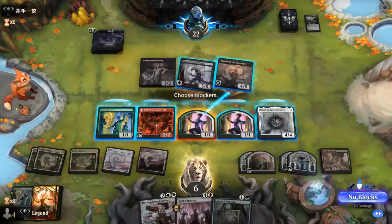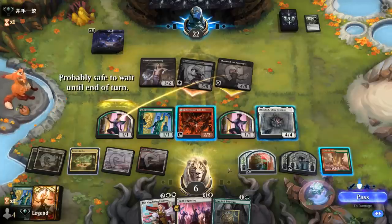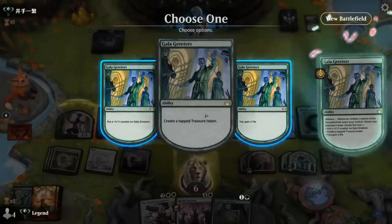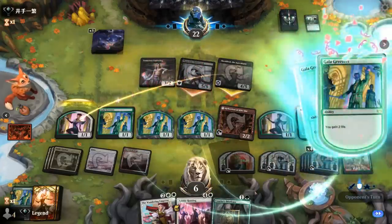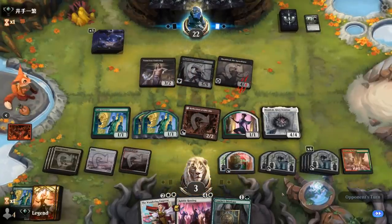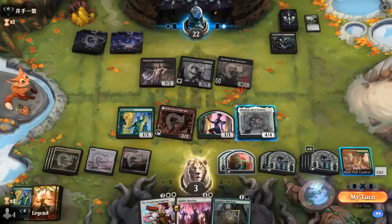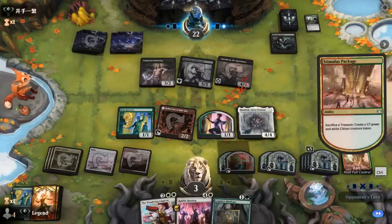We take five from the opponent's jump, but before damage we copy Gala Greeters to gain more life. We now have two Gala Greeters tokens, all able to make treasure and gain life. We're about to go off. Damage happens and we're at three life. Wrenn's Arena is fine — the opponent can draw all they want. We note we didn't get a chance to use Stimulus Package while the Greeters were still in play, but we already got most of the value from them.